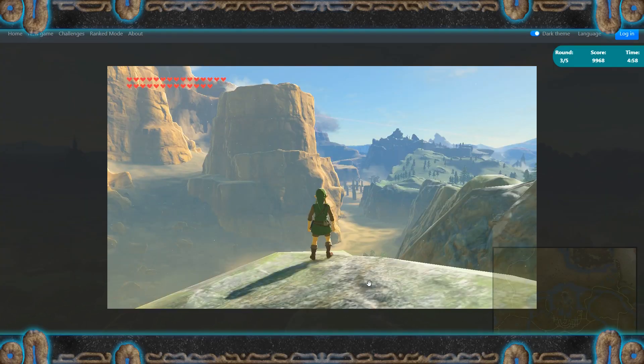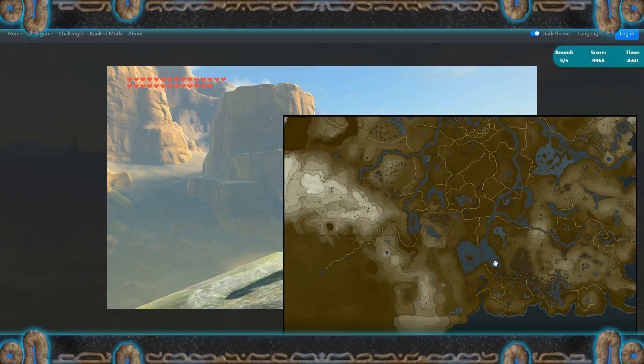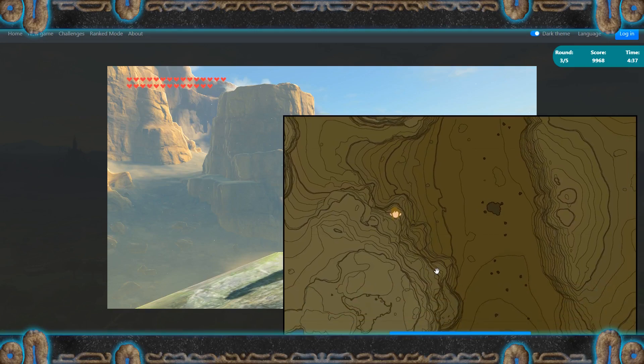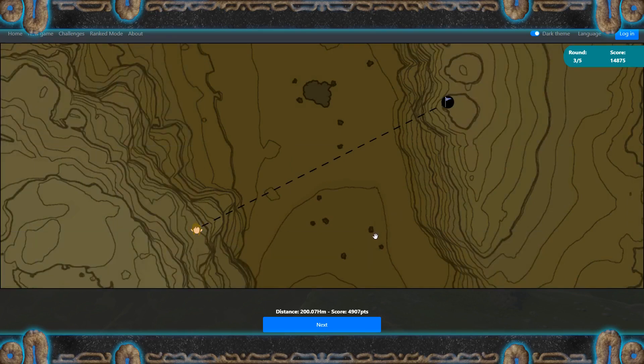Yeah, so this is interesting — this is certainly near the south end of the Taobab Grasslands. It's quite plateau in the background. Taobab Grasslands — is this rock right here this structure? So we are here, maybe. Maybe further down, like here. Then on the other side — okay.